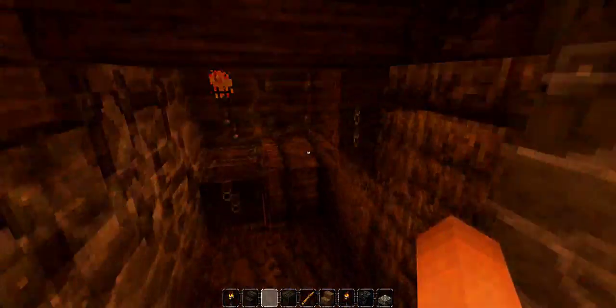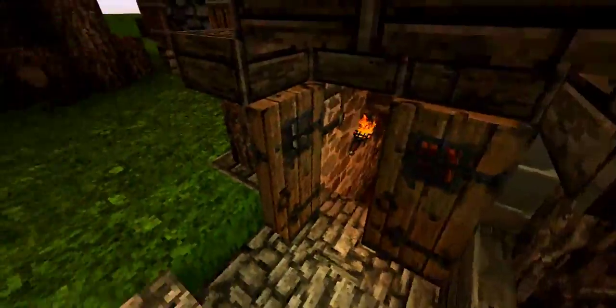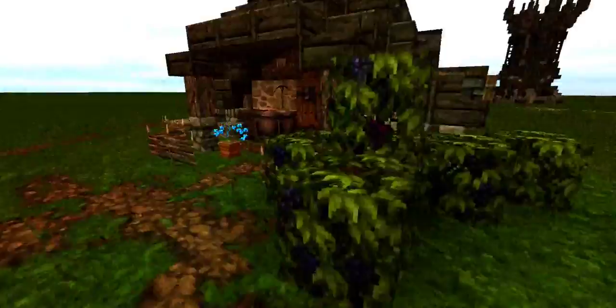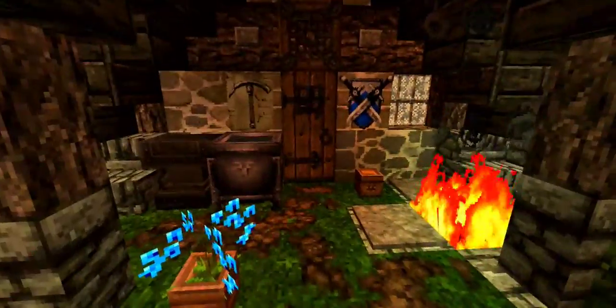Basement here. The grass is from the place where the little smithery side is - I couldn't replace it. There are shelves, hay, and chests. It surprised me I haven't done enough - there's a little area with berry bushes, because berry bushes are awesome. And so that was basically it.